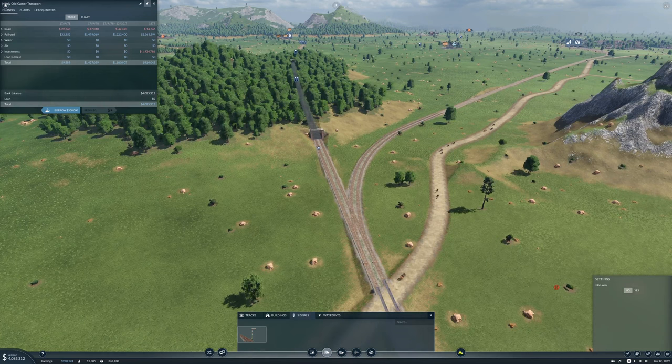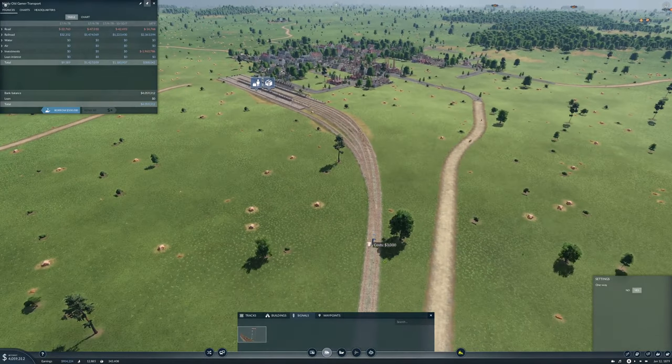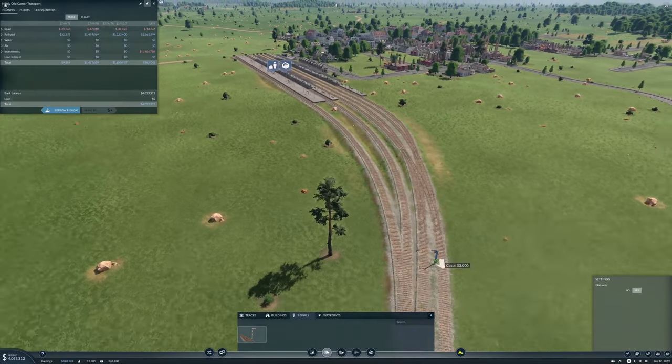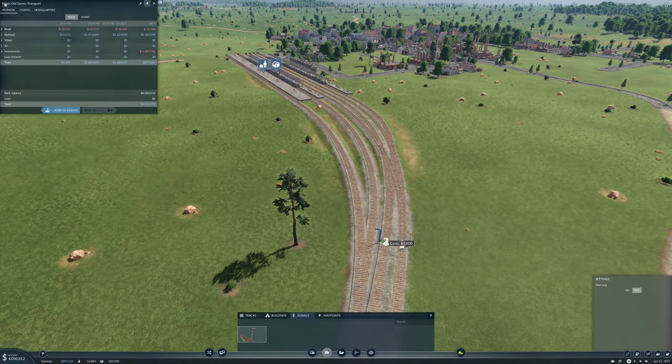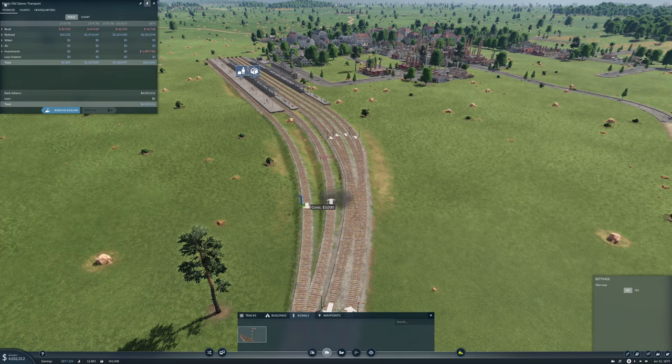Let's put in some signals - so there, there, there, there, there, and there. And then up here you want a signal there, signal there I think, and then a signal here and here. And one way up here as well - then not one way. Here and here, and here and here.